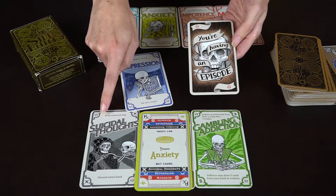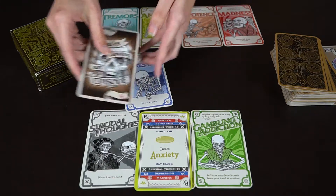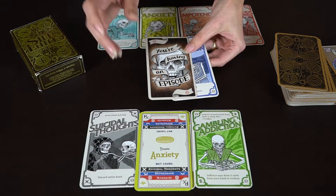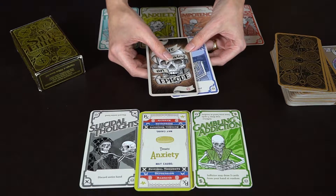Another thing you can do on your turn is play an episode card on someone else. This one is pretty brutal — suicidal thoughts causes that player to discard their entire hand. You take turns drawing two and playing two until someone has completely cured all of their disorders.